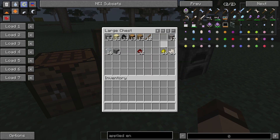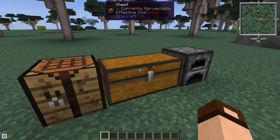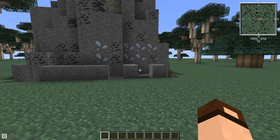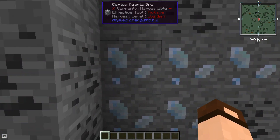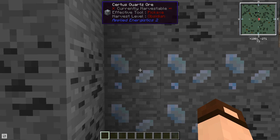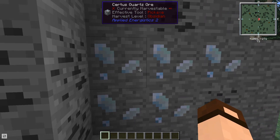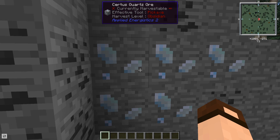These numbers are not representative of what you need — it's just what I had here. The other thing you're going to need is Certus quartz, not Nether quartz. This is found in the overworld and some other dimensions. When you mine it, you get about one or two Certus quartz each.